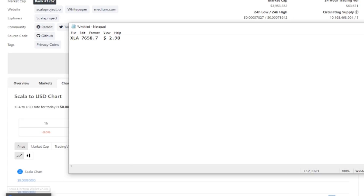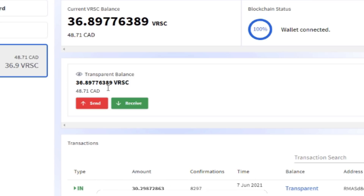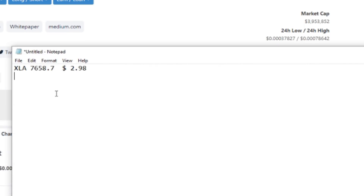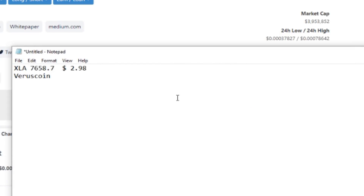Next up is Virus Coin, since we did that one-week solo test and it was also one of the coins in that multi-coin test. Looking at all our payments from those two points, we're sitting at 36.89 Virus Coin, but it works out to $48.71 USD. So we'll put $48.71 in as our Virus Coin figure. Remember, all amounts are in USD.